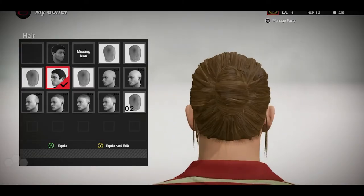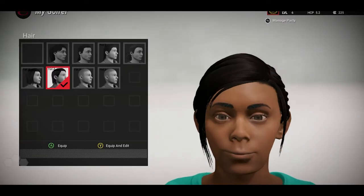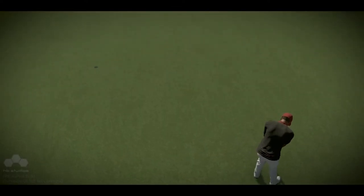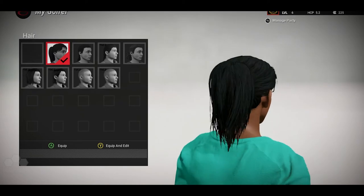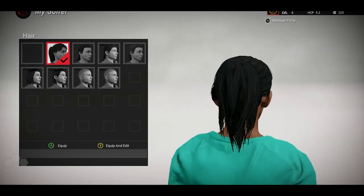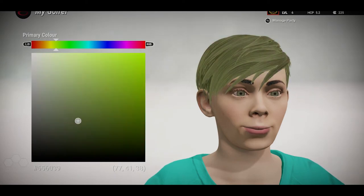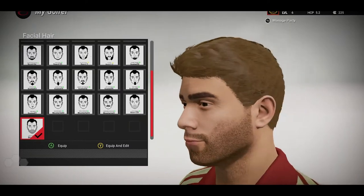A big thing we've done this year that we haven't done a whole lot before at HB is hair tech. We've spent a lot of time trying to figure out our modeling and shading to make the hair much better than in previous games. We have proprietary joint systems — we've left the Unity engine dynamics behind and have our own stuff to allow ponytails and such to move much better, as well as give the hair more life and body while you're playing and in the editor. We've added a lot of new hair tech both in shaders, modeling, and dynamics.